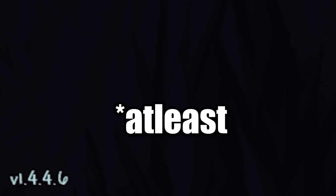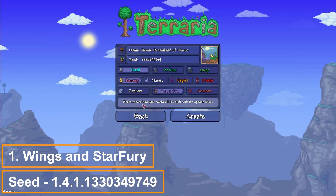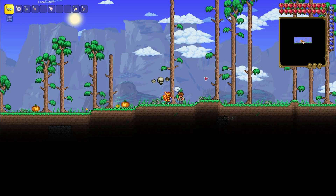We need version 1.4.4.5 of the game on PC. After that click on create world, copy this seed from the description and create it. After that you need to open this world.